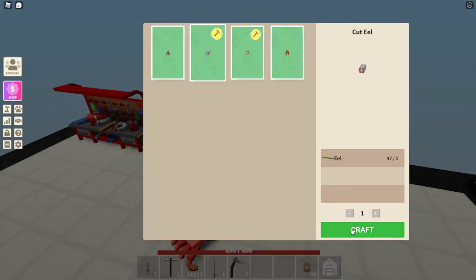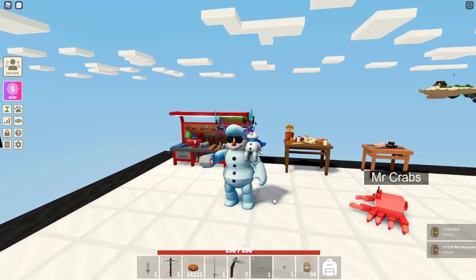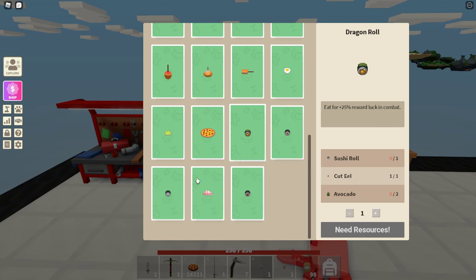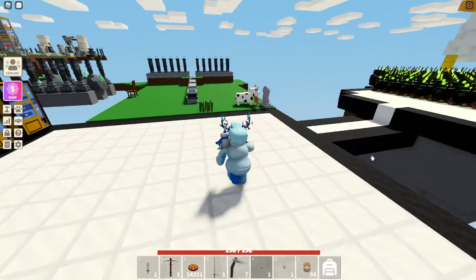Once you've got these things, you are able to just click craft and you got them. You cannot eat these by yourself, by the way — these are meant to be used for sushi. I cannot currently use them because I don't currently have a seaweed seed, which is gonna be a little bit hard to get.